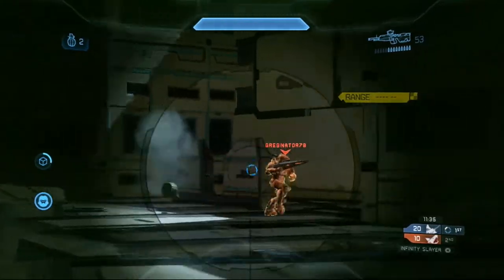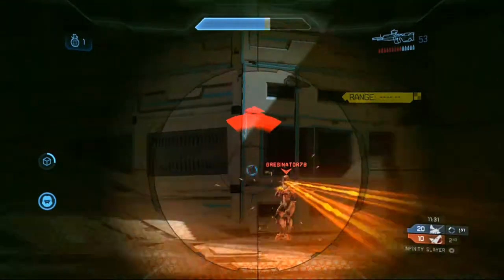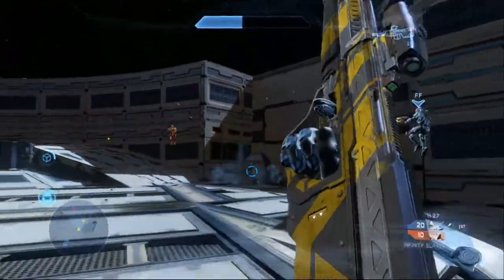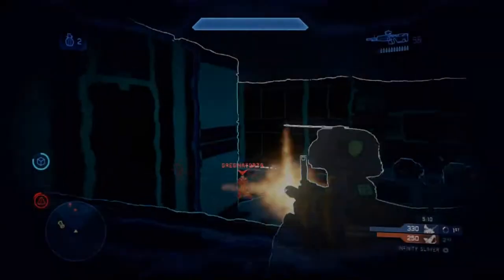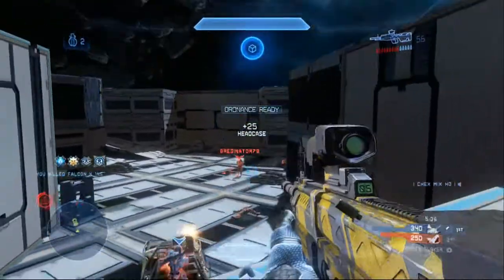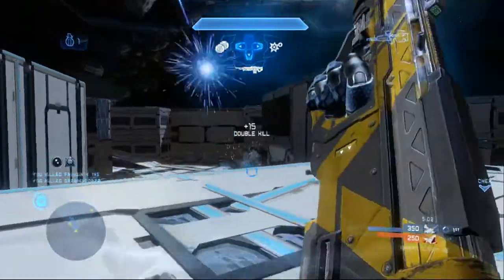If you can see there, there are bunkers around the sidelines with specialty weapons, but the weapons that are kind of just ingrained in the map are sword, shotgun, sniper, eye cannon, and the needler. One thing he did mention: if you're going to download this map, set your game type to no ordnance drops. He said that works best for this map.